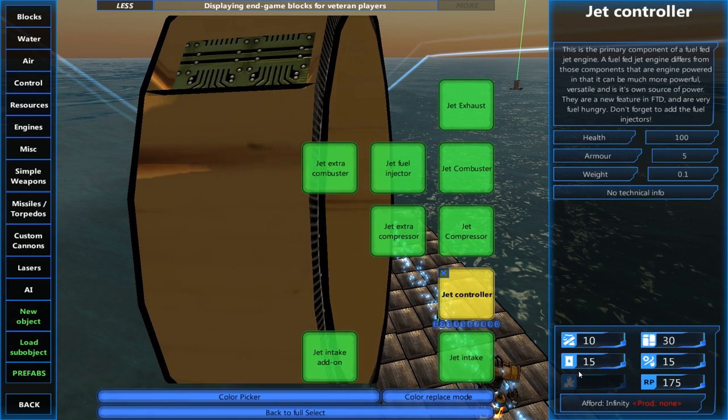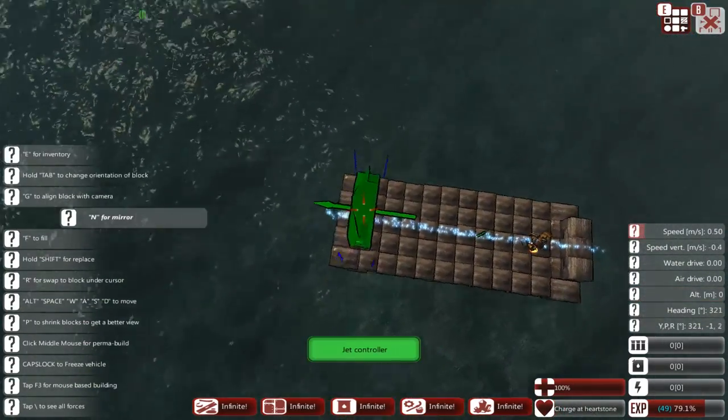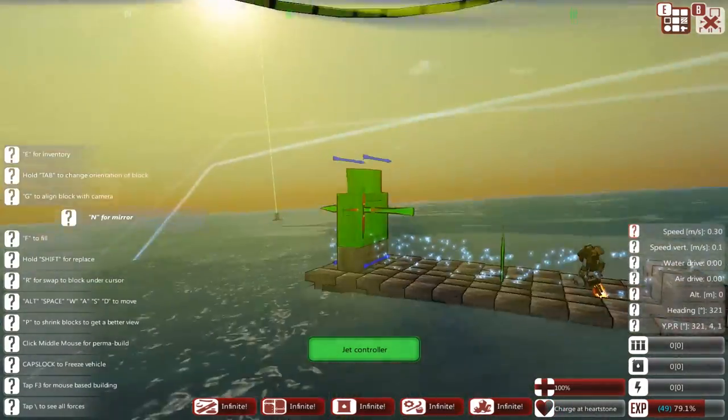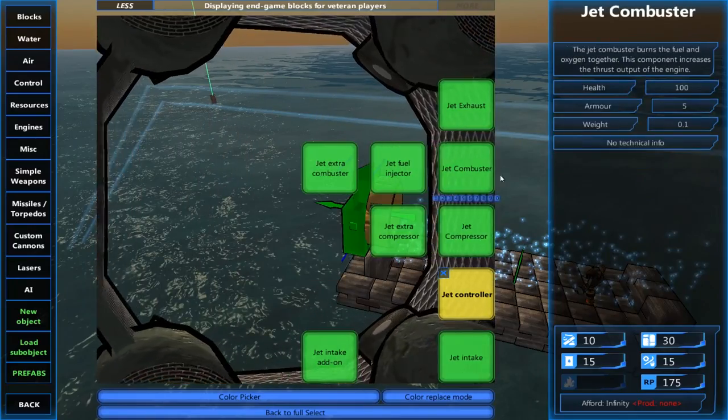As you saw, I'm in the vehicle designer and I started with the default raft. I extended it just a couple blocks, made it square, and then I made these little wooden protrusions — that's where I'm going to start placing the custom jet engine.